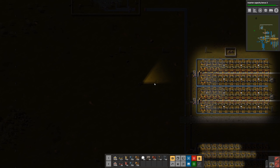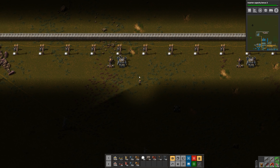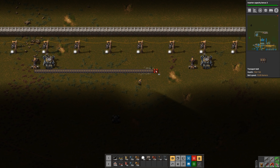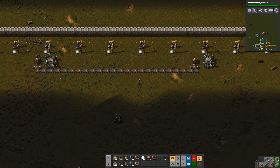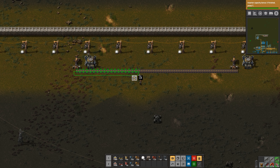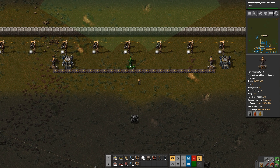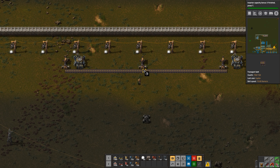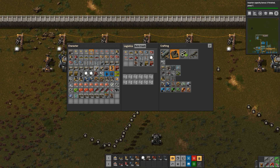So let's do like one at every roboport and then another one right in the middle. How many tiles is this? From edge to edge we've got 46 tiles. So after 23 we should put another one right there. That's 23 and that's 24 — I guess it can't be perfectly symmetrical then. That's okay, we can live with it.